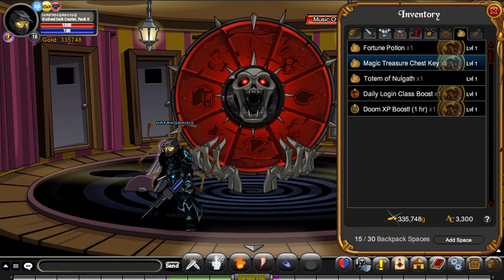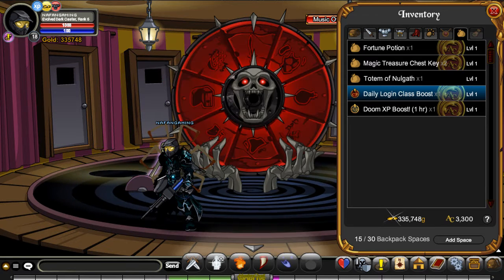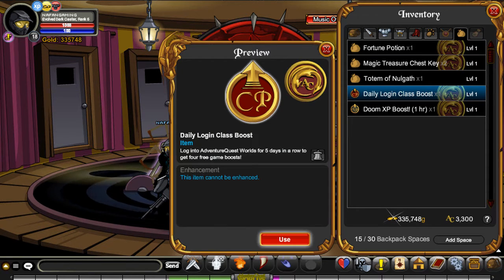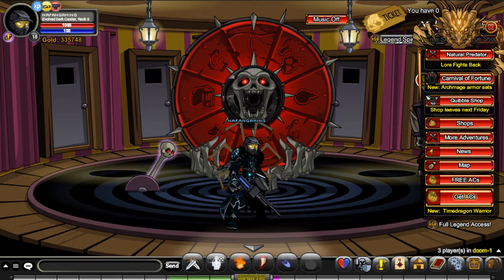And we can use our rep one, or class, daily login class boost. Log into Adventure Quest World for five days in a row to get our four free game boosts. Did that activate? Okay, we have one active. Fair enough. And now I guess we can join the new area, since we've caught up with everything.